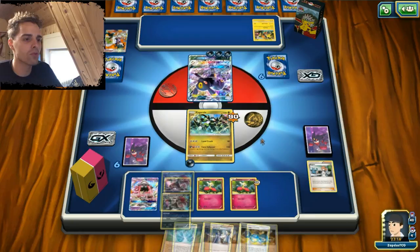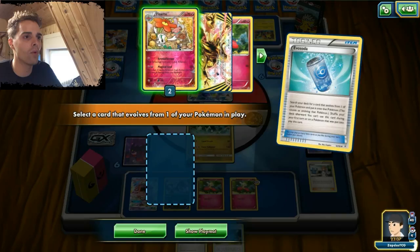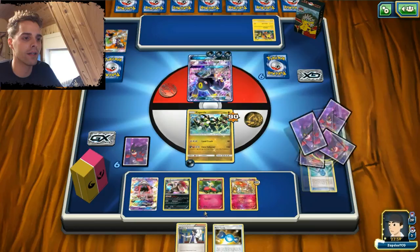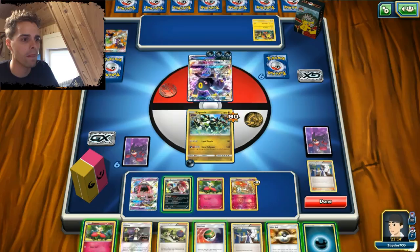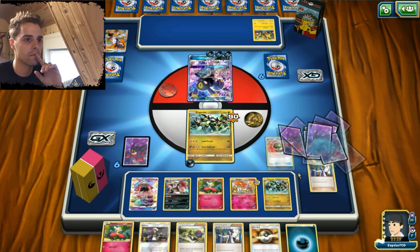First things first, we're gonna evolve into Zoroark. We can also use the Evo Soda here to get out one of our Floettes. This Floette has 70 HP which will help us out quite a bit. Maybe we can have a Rare Candy next turn. We do have to use Sycamore here, hopefully we can get something great. We can get out another Zygarde next turn but this Zygarde cannot attack, which is a shame. So let's just get some reinforcements going and get out another Zygarde.